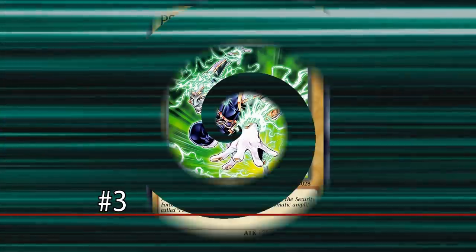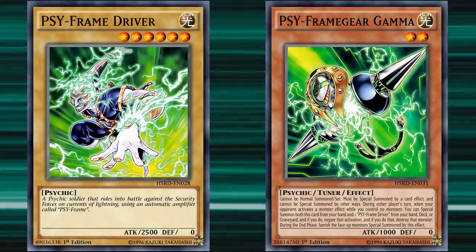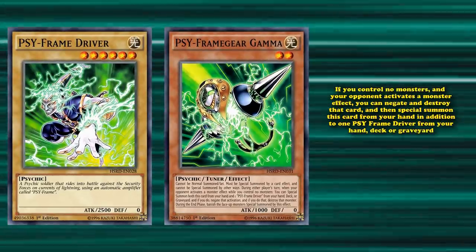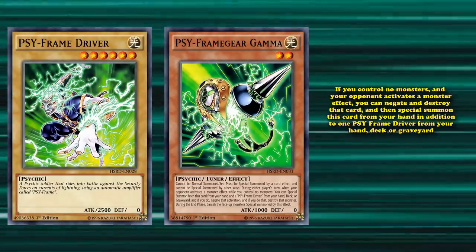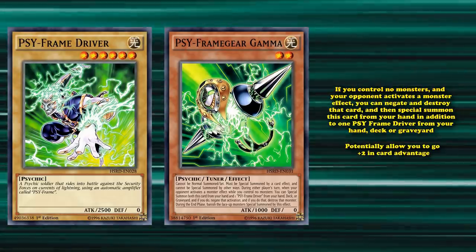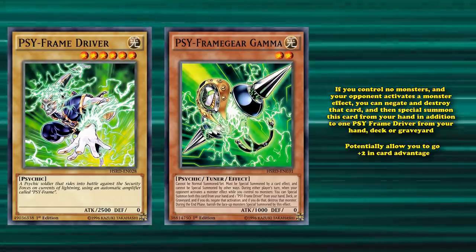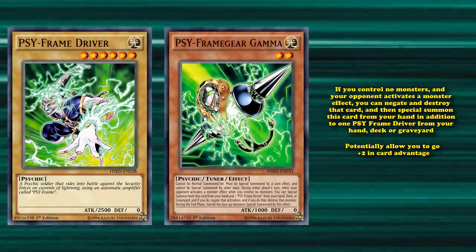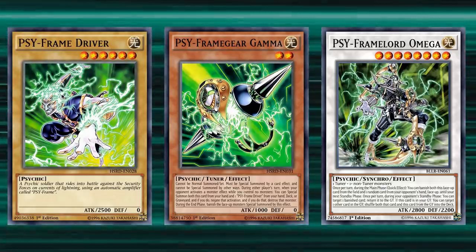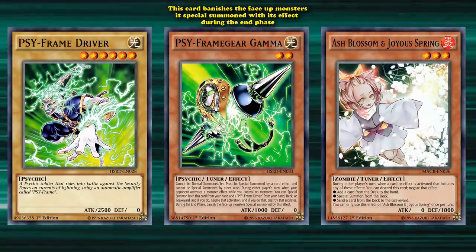At number 3, we have Sci-Frame Driver. This vanilla monster with 2500 ATK is the key card in the Sci-Frame archetype, especially with Sci-Frame Gear Gamma, which is used alongside it most often. Sci-Frame Gear Gamma has the effect that if you control no monsters and your opponent activates a monster effect, you can negate and destroy that card, then special summon this card from your hand in addition to one Sci-Frame Driver from your hand, deck, or Graveyard. So this can potentially allow you to go plus 2 in card advantage — you're destroying one of your opponent's cards, getting a free monster out of your deck or Graveyard, as well as special summoning Gamma to the field, which if used during your turn can allow you to use those two cards for Synchro plays or Link summoning. Their archetype even has an excellent Synchro monster called Sci-Frame Lord Omega. But if this effect is used during your opponent's turn, then you might run into the downside of this card, where it banishes the monsters it special summoned with its effect during the end phase.